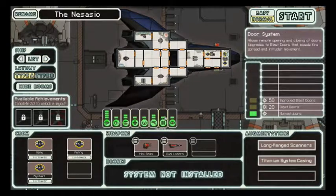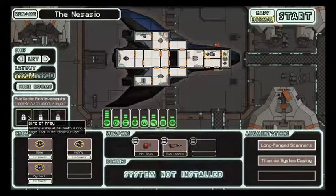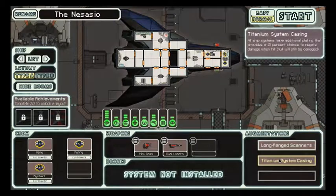Stealth Cruiser. No idea what its abilities are - it appears it might not have any shields. I don't know if I want to use a ship with no shields. So what are our objectives? Ok, we're just going to have to go in there - yeah, we're going to get slaughtered.